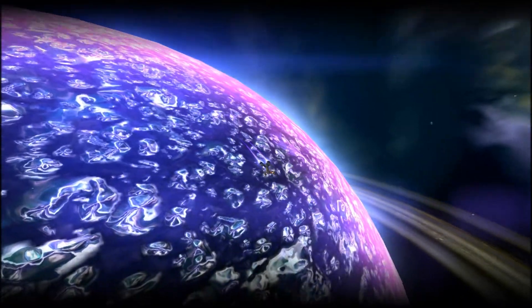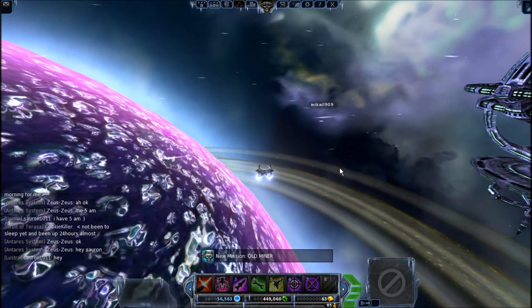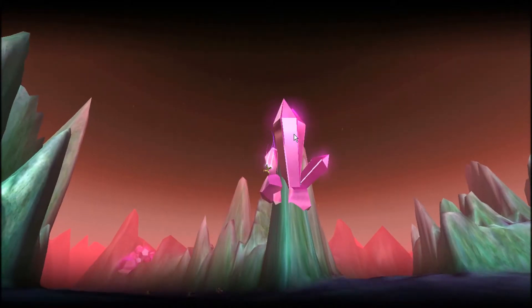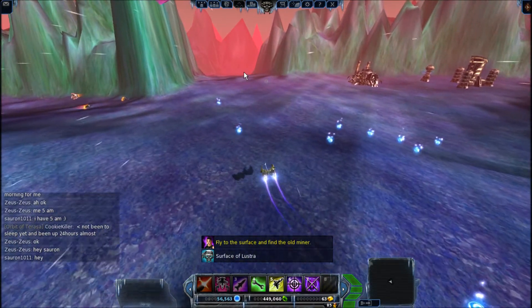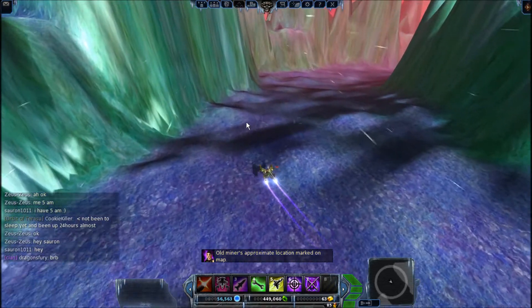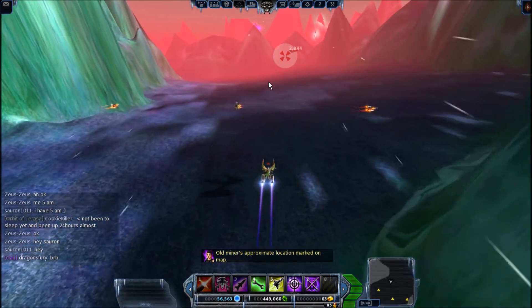Alright, this next mission is, if possible, even less exciting than the last one, but it's at least a little bit quicker. We have to go look for an old miner on the planet's surface. Before you run either of these missions, I recommend spending a little bit of time on the landing zone of Lustre — get a feel for just how much damage these higher level mantis do. The big thing again is to avoid the custodian commanders, and the rocketeers can be a bit dangerous for engineers and shocks.